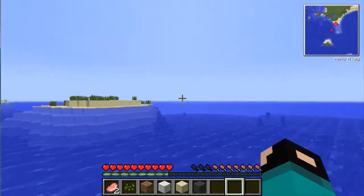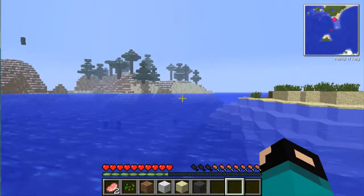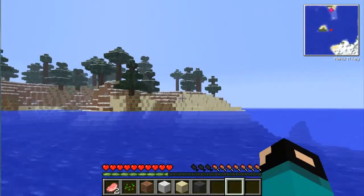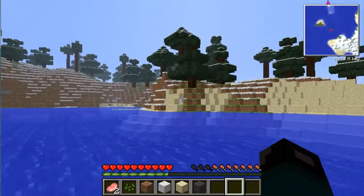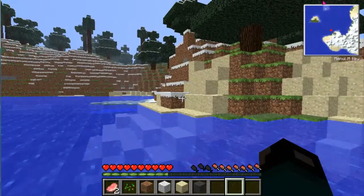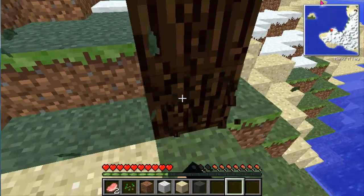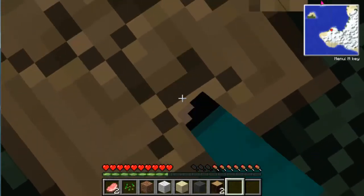Alright, screw it — we're gonna go get wood. We have to make our house tornado proof, so we're gonna need a lot of wood for the inside and cobblestone for the outside. The timber mod needs an axe to work, but since the chest didn't spawn, we don't have one yet.